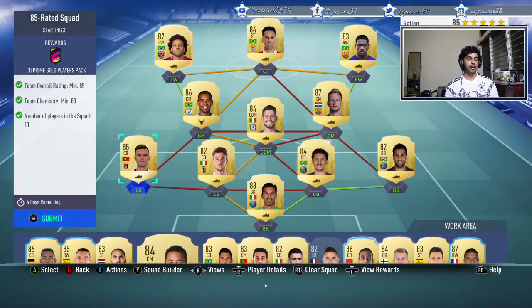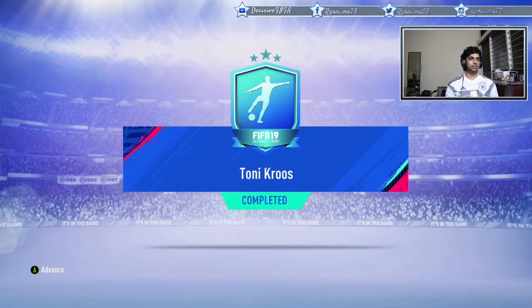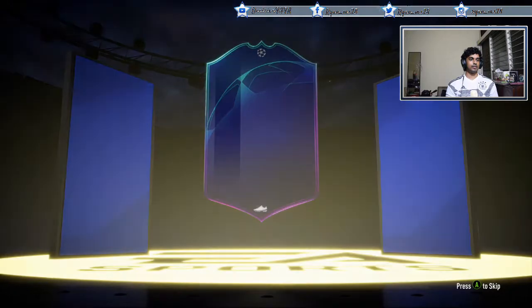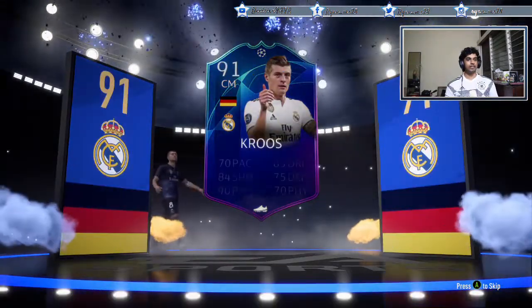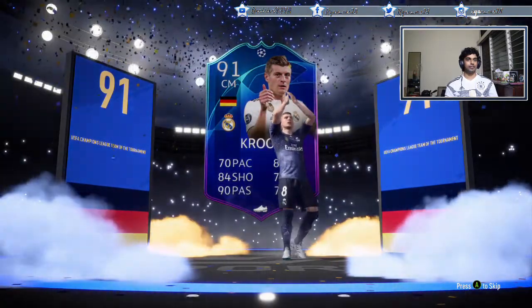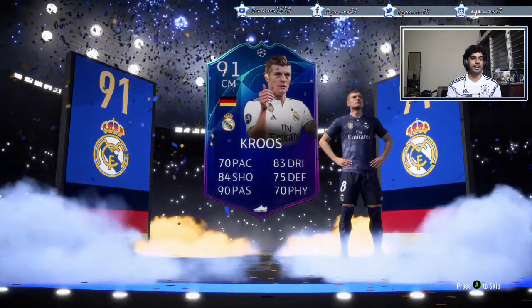Let's submit and get Toni Kroos. There we go — Toni Kroos walking out. Look at that card — it's a new Real Madrid fourth kit. Welcome to the club! What an insane card.